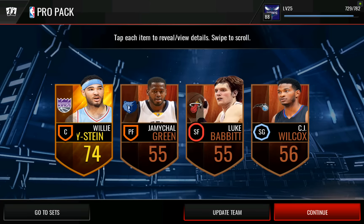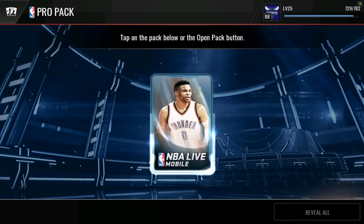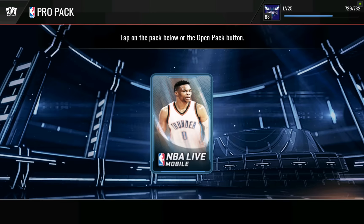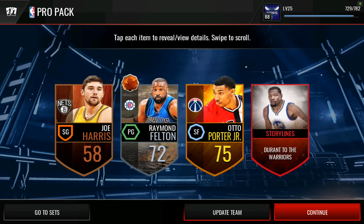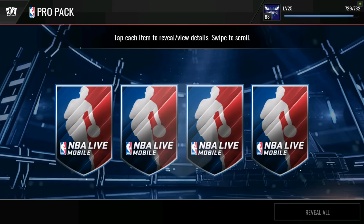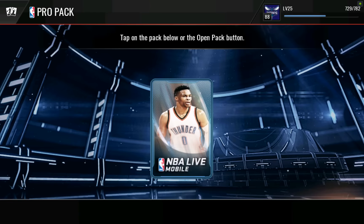Got him last pack opening — can we get him again? Come on, pack luck bombs. EA is the best, we love EA. No look doesn't work, we're not going to no look anymore. Pack luck bombs, come on! I got so excited — I thought that was the elite collectible that we needed. We got Raymond Felton instead — a harvest player. Come on, pack luck bombs away. Please give me something. That is not what I needed. Come on EA, I love you, please give me some pack luck.